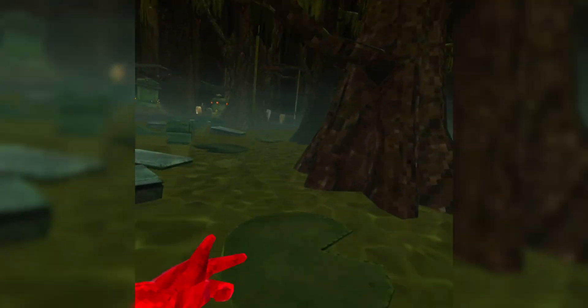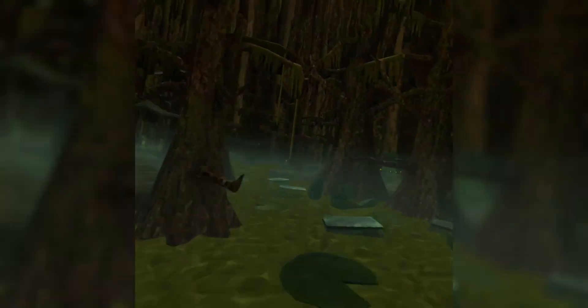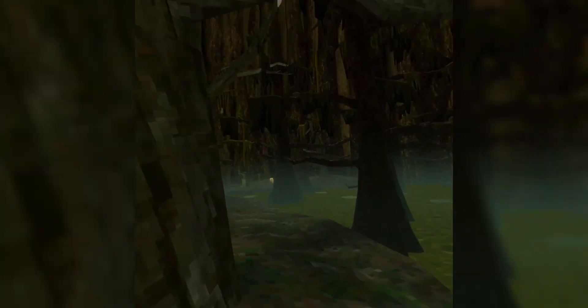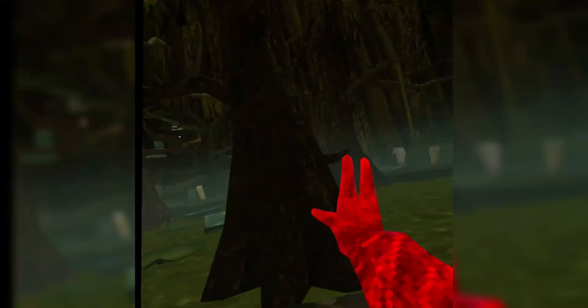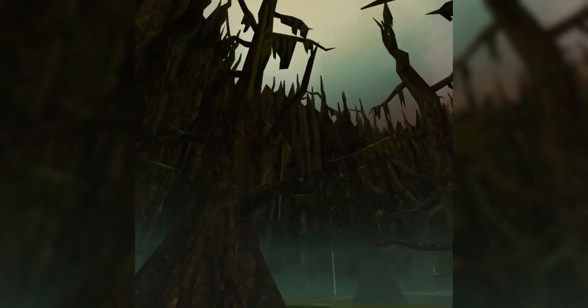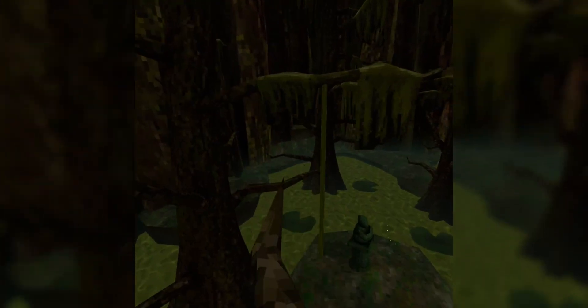The next thing I'm going to talk about is the vines. There aren't too many vines in this map, so you're actually going to want to memorize where all of them are, just like the lily pads. Over here there are about three vines. There's one right here — this is the only one surrounding the house. Here are three vines, and if you come over here, there's a vine up here. There's also a vine right next to this tree, and one right here.